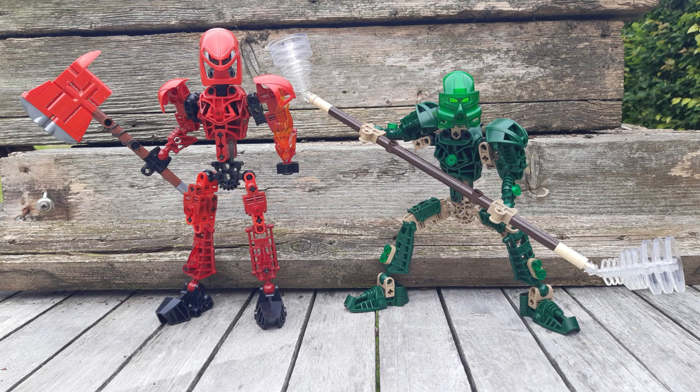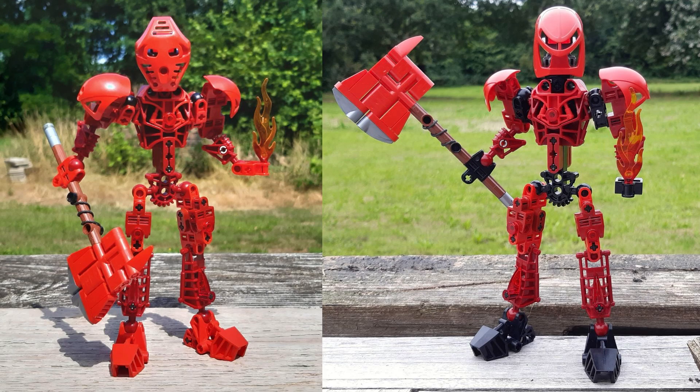The first topic is already on the screen — these are the updates from Toa Kapura and Toa Orcam. I scrapped those original designs. Looking at them side by side, Toa Kapura now became a nameless Toa of Fire. The main thing I changed was the color scheme because it was a bit too unbalanced — way too much red — so I opted for the secondary color of black.